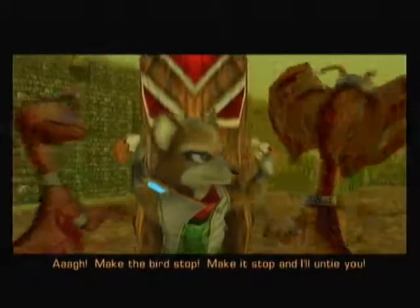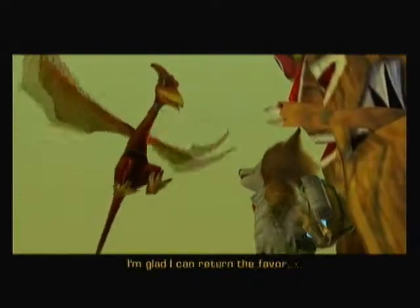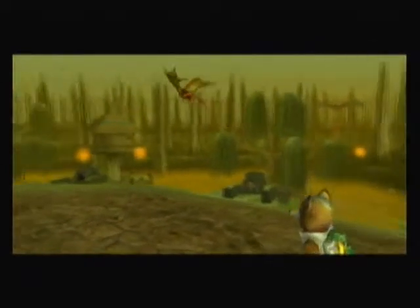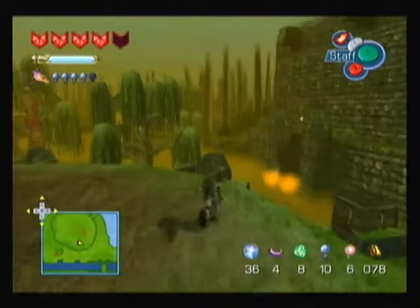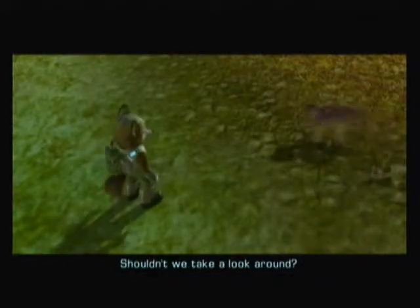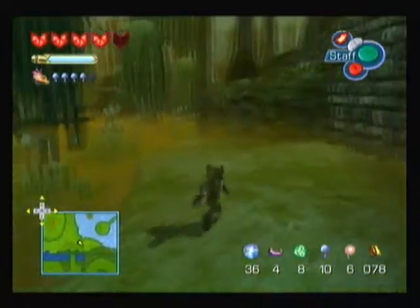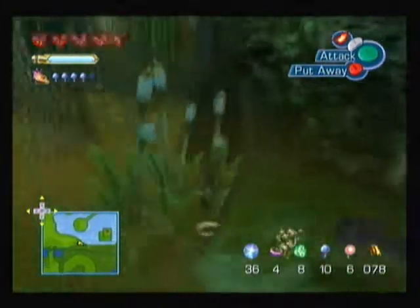That was easy. Thanks for helping our queen, Fox. I'm glad I could return the favor. Yeah, thanks. So this is Lightfoot Village - what's the word for it, I don't know. If you want to get out, the exit is this gate over here. Hey Tricky, what are you sniffing there for? Shouldn't we take a look around? There may be a Krizoa spirit here.